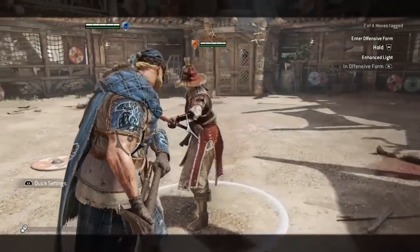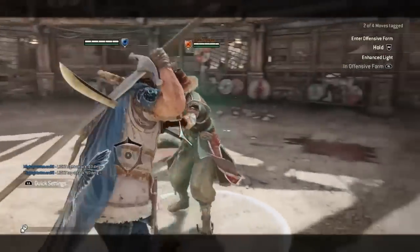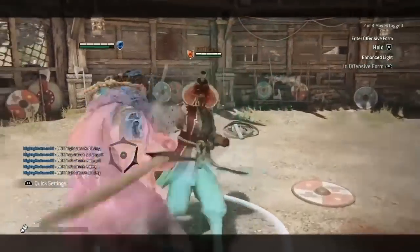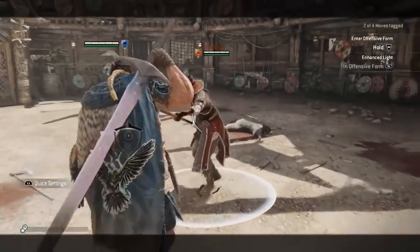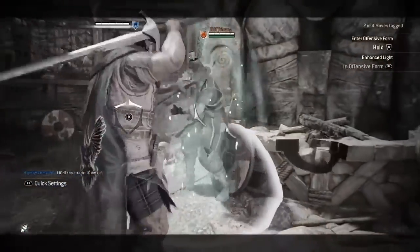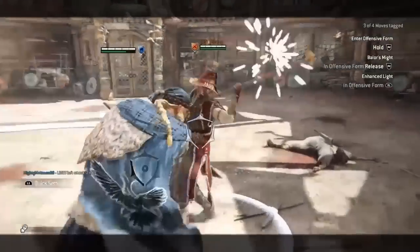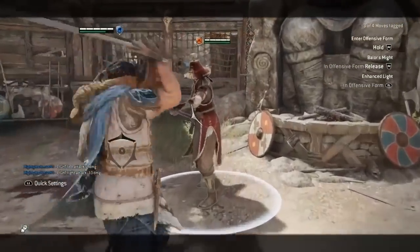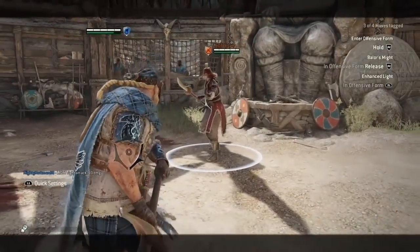Pressing light attack whilst in offensive form sees Highlander smack the opponent with the pommel of his greatsword. These attacks are similar to Shugoki's light attacks, in that even when they are blocked, you are not repelled, as in the case with normal light attacks. These light attacks do 10 damage and come out quickly, making it easy to poke and interrupt opponents. However, these offensive light attacks are very stamina heavy — after only 5 lights you will be out of stamina, so it is important to monitor your stamina when applying pressure. You can also access these offensive light attacks by soft feinting Balor's Might. Since the parry windows overlap and the light comes from the same direction, its use is limited.